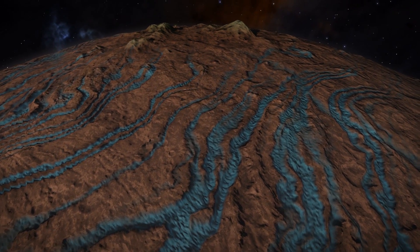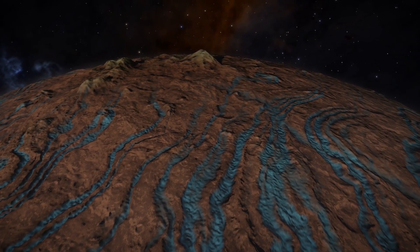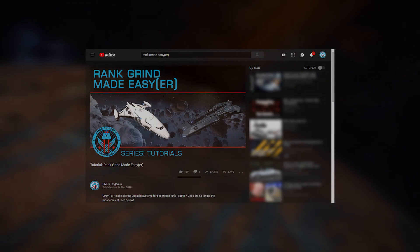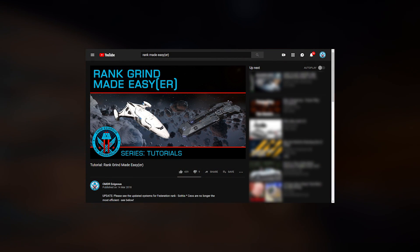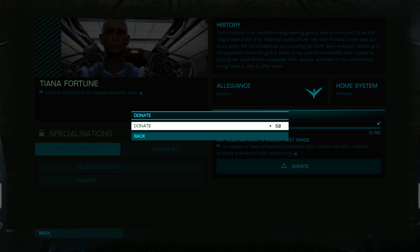Once you've acquired the 50 decoded emission data, you'll need to obtain the Achenar Permit. You'll need the Imperial rank of Squire to earn the permit, which is most efficiently done via data delivery missions. See my guide to gaining rank linked on screen now. Once obtained, head to Fortunes Lost in Achenar to donate the data and complete the unlock.